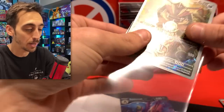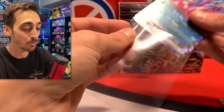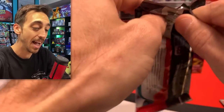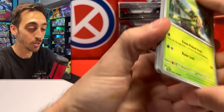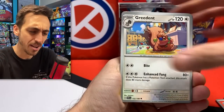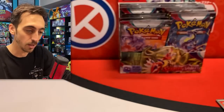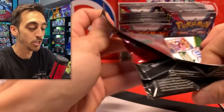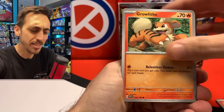I'm really curious what the pull rates on a booster box are going to look like. So far this is looking pretty good — two packs in and three pulls, Toxicroak EX going into the sleeve. I can't wait to put this binder together. I've already pulled two of the big chases. I feel like I might actually be able to 100% this set nearly on my own. I usually don't do more than one booster box, but this time around I might.